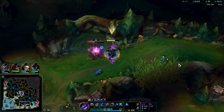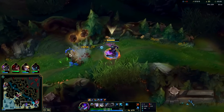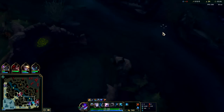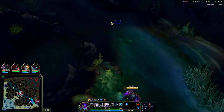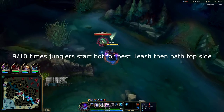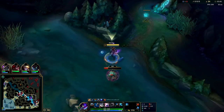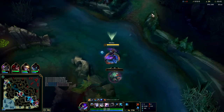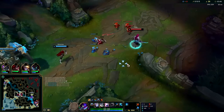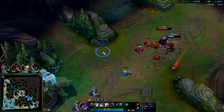After your full clear, you typically either look for a gank or go straight for Scuttle Crab since that's around 3:30 when it spawns. If you're pathing away from the enemy jungler — like pathing from top side to bottom — most likely you won't have to deal with them, which is good because Kha'Zix can't solo most enemy junglers pre-6. Hold onto E just in case someone shows up so you can escape or chase them down. You don't really use your E much to help clear camps past the first clear because it's a long cooldown and leaves you vulnerable.